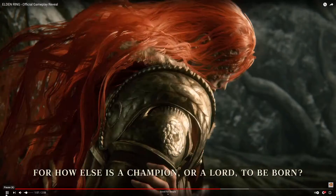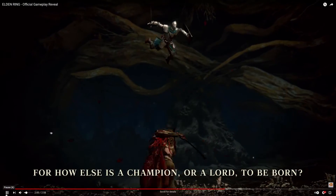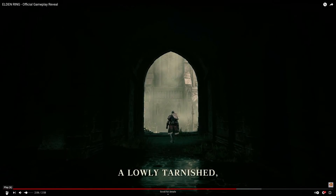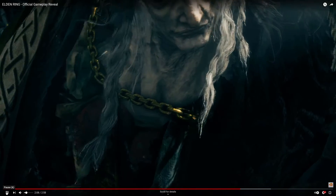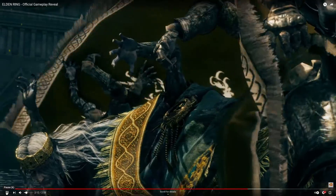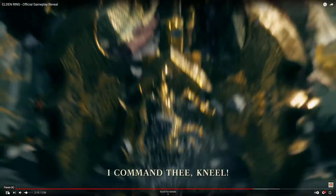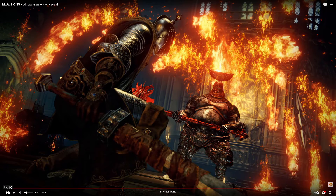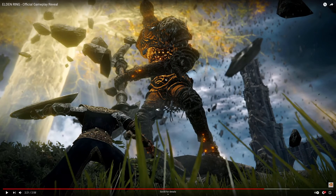'For how else is a champion or a lord to be born?' There's your character again — he just lanced that guy. 'A lowly tarnished' — so a Tarnished is what you are in this game, 'playing as a lord.' You take on a nobleman. 'I command thee to kneel.' Here's a boss with a huge mace and a pot on his head spewing fire — pretty cool. Then there's a giant that's about ten times bigger than your player character, with the tree of life visible in the background.